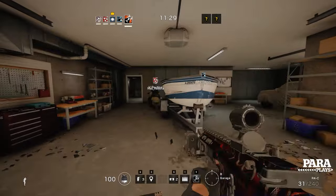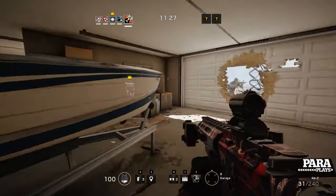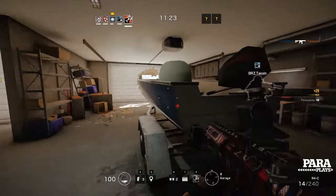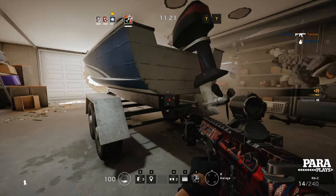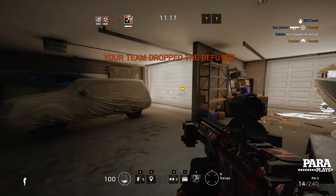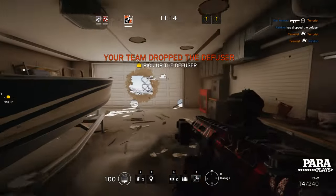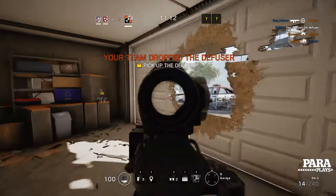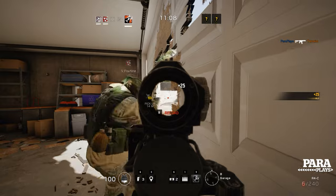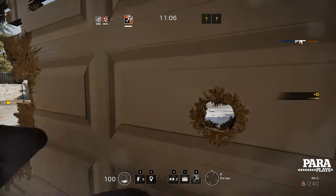We're back in Rainbow Six and this is some terrorist hunt. Let's watch this guy go flying — and he bashed his head on the wall as well. Terrorist hunt is a game mode against the AI, and our objective is we have this pickup, as you can see. Our teammates have just died; we have the pickup and we have to plant this on two bombs.